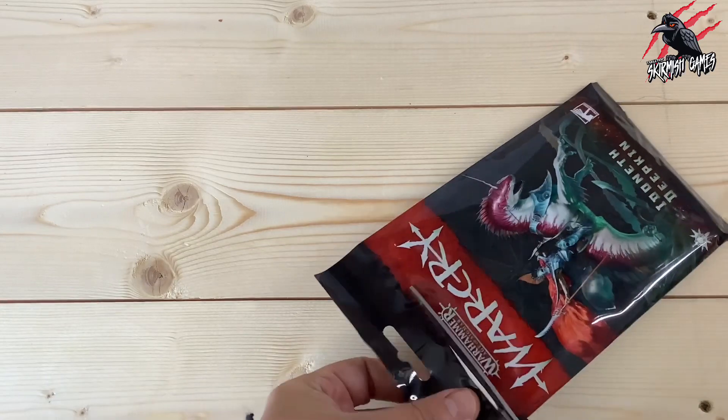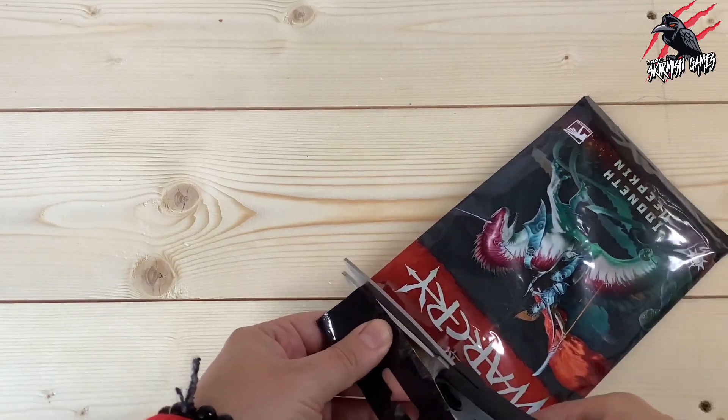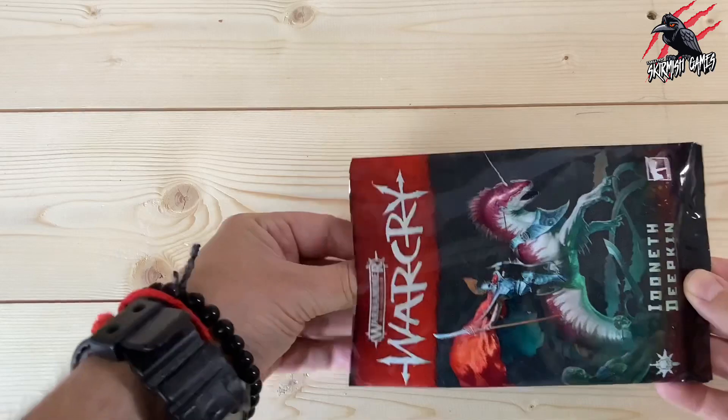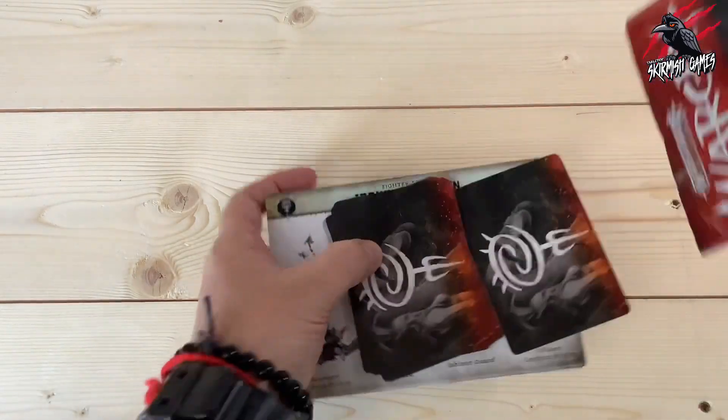I've been waiting for these to arrive because this month's perk for my Patreon page is going to be the Ideneth Deepkin warband, where we look at how to use the miniatures from Underworlds in Warcry. So this is good timing for a bit of research. But here we go, let's get everything out of the pack.